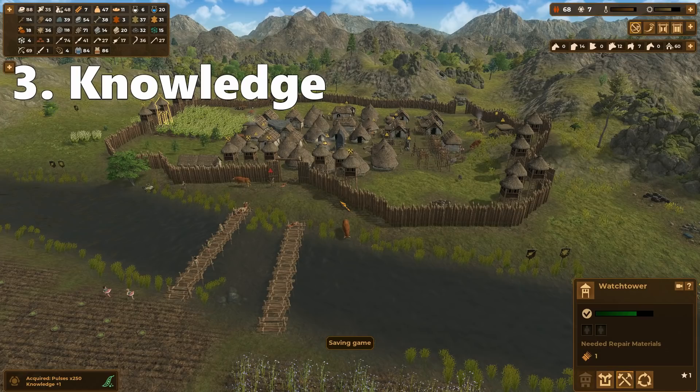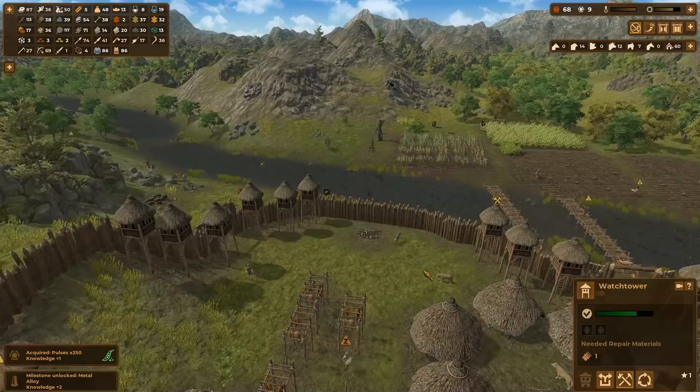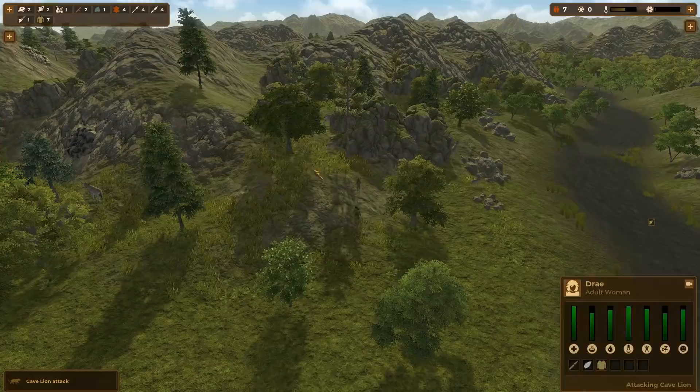On to technology and a few tips to help you gain some easy knowledge points, which is going to be essential — especially playing on hardcore mode. In this game you pick up knowledge points just for doing stuff, gathering stuff. The more you gather, the more you hunt, the more you build of any particular thing, the more knowledge points you will gain. But if you want to pick up some very easy knowledge points, here's a dead simple way to do it, and you can do this right from the beginning of the game.